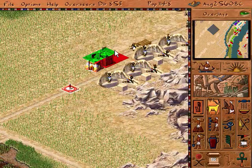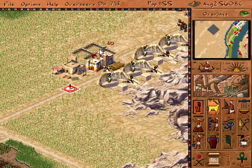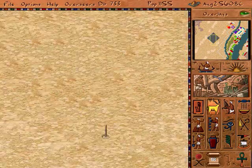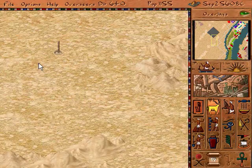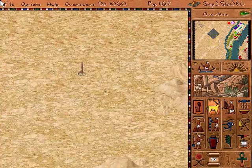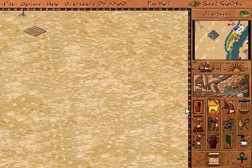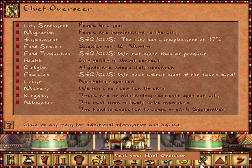Two more camps. One, two. We'll also speed that up. Oh boy. Let's check our unemployment — seventeen. We've got to get...